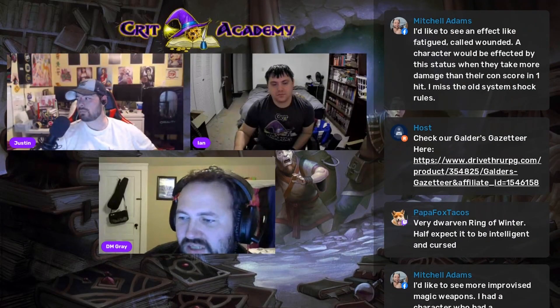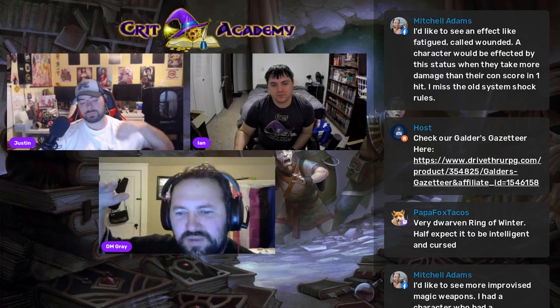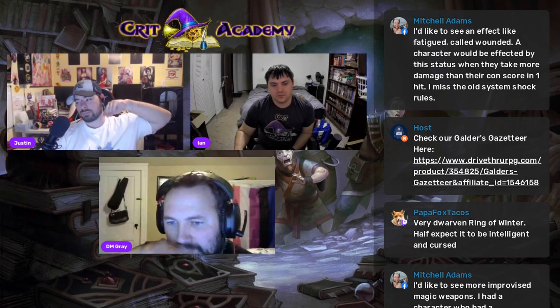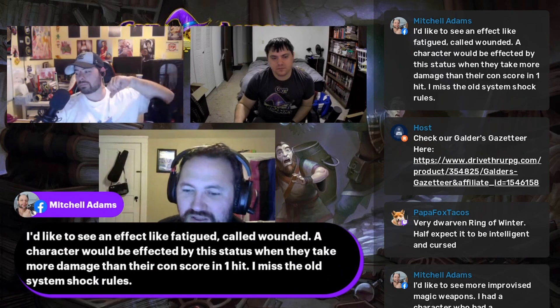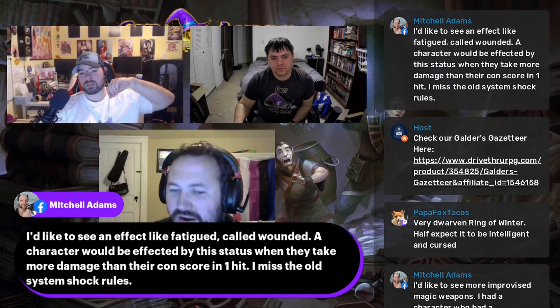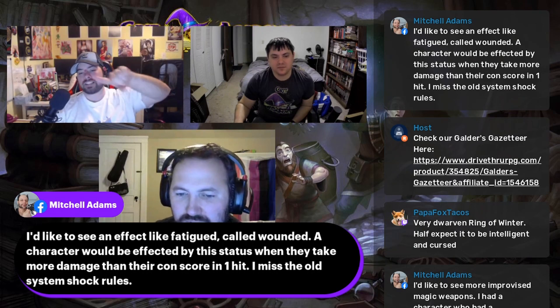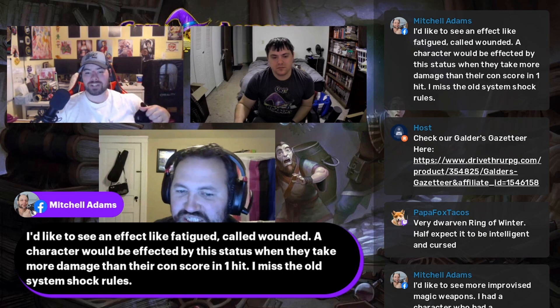I like the idea, especially starting from the lowest to the highest ability score as you get more and more fatigued. But minus four — that's a lot. Does it stack continuously? By the third application it only affects different ability scores, so your attack roll penalty does change. Eventually your attack roll will be so bad you might as well just take the Dodge action — it'll be more effective.